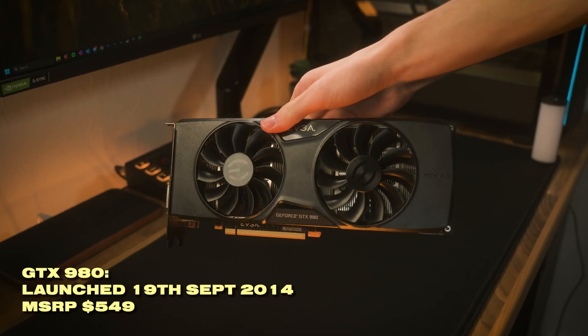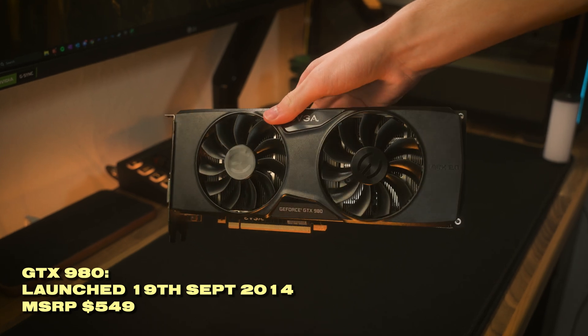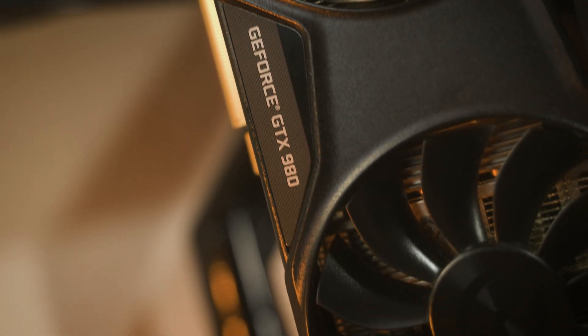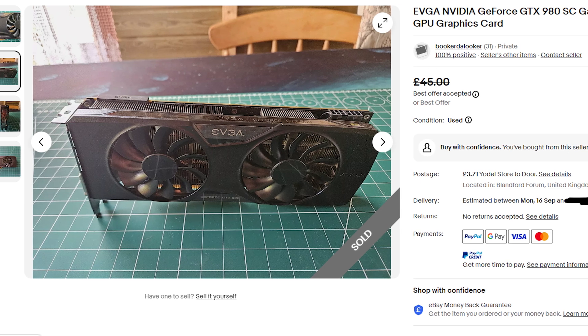I feel like everyone's kind of forgot about this graphics card. Everyone thinks about the GTX 980 Ti and not the GTX 970, but the 980 is kind of left out in these equations. That's a good thing though, because this will go for around £40 on the used market, and for that price this GPU is quite a good deal despite its 4GB of VRAM.